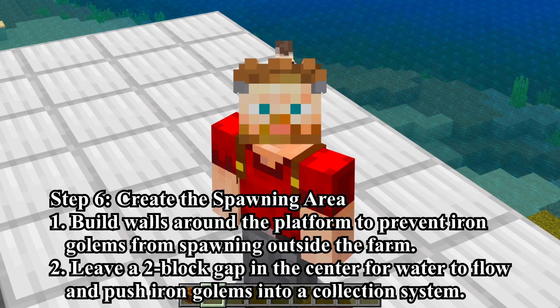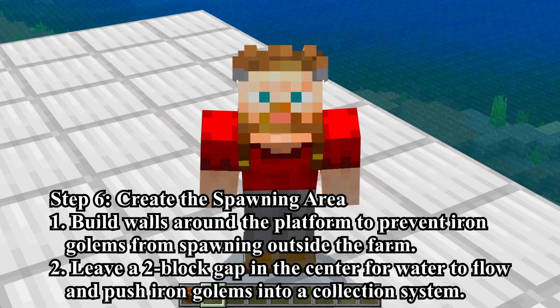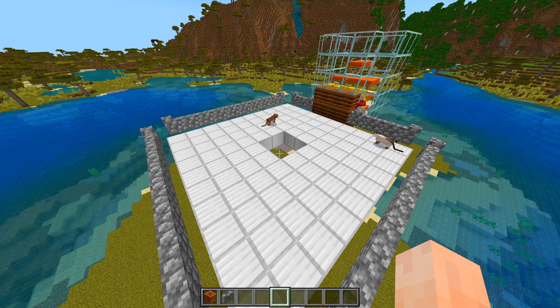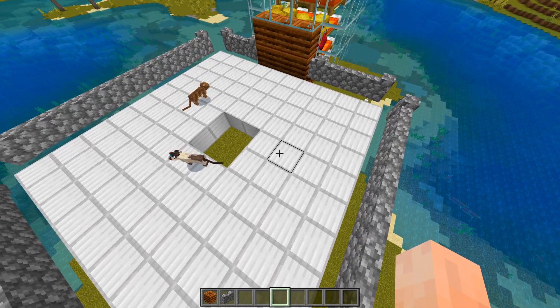Step 6: Create the spawning area. Build walls around the platform to prevent iron golems from spawning outside the farm, and leave a 2-block gap in the center for water to flow and push iron golems into the collection system. Both items checked.